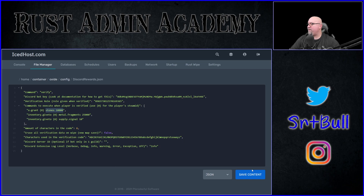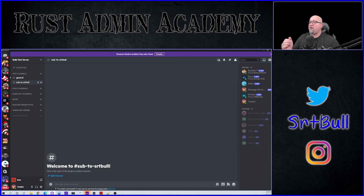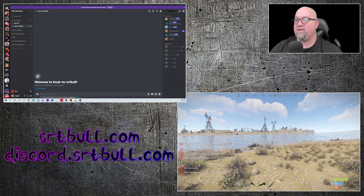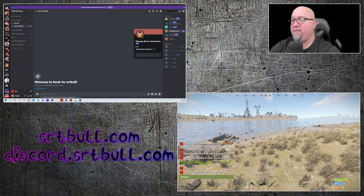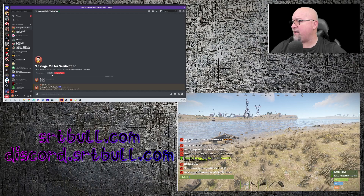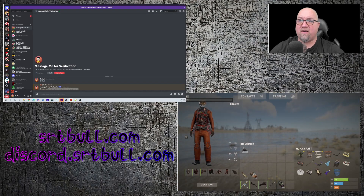Let's reload the plugin and see what happens when I actually get verified. Save the config, go to the console, reload the plugin. It says 'Connected to bot: Message Me For Verification, found in one guild' — that's your Discord — and everything looks good. Now in game I type slash verify and it gives me a code to message the bot with. I go to the bot in Discord, type in the code from chat — capitalization matters, though that can be changed in the config. The bot responds: 'Success, you are now verified, check for your rewards in game.' In game, I was gifted 10 supply signals and 25,000 metal fragments — obviously a bit overpowered, but it shows you what happens.